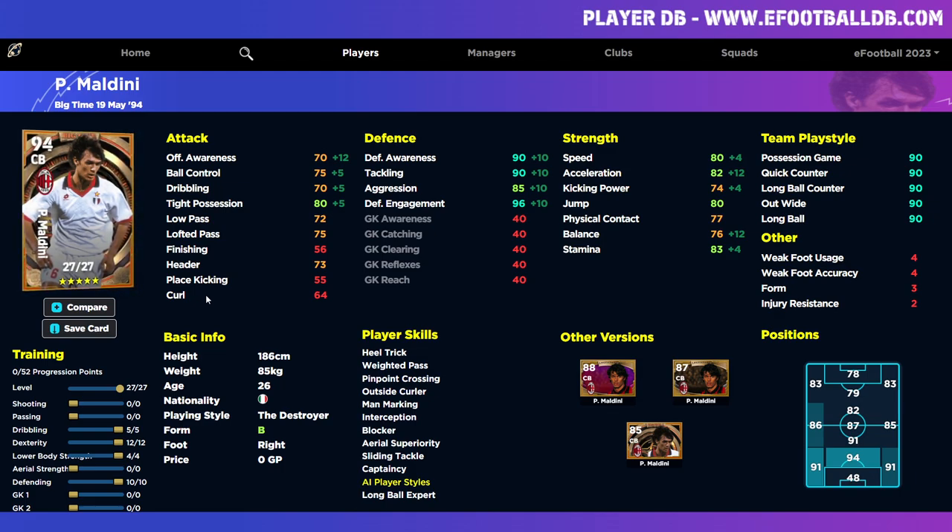Mix all that in with his player skills and this guy is going to be a defensive beast that can still get up and down the pitch and play a bit of ball. This is the best version of him. This is the 90/98-rated version — the Maldini big time — where we max out his defensive engagement at 98 with 12 points. We could go a bit more here, because aerial strength is probably overkill. We don't need jump at 90 and header at 83 with physical contact — 88 and 85 for jump and physical contact is more than enough given the player skills.